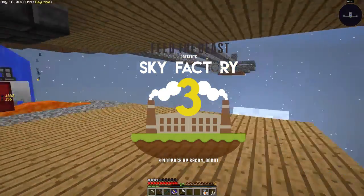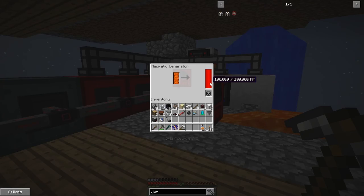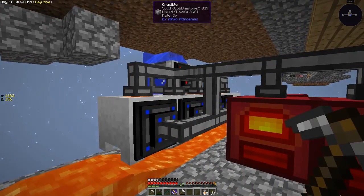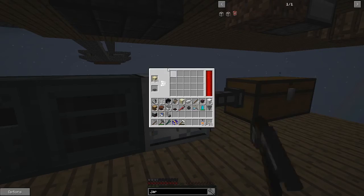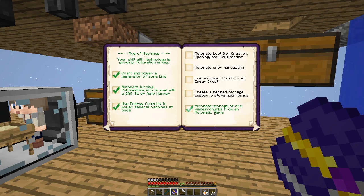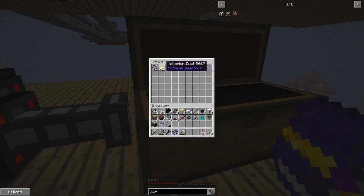Hello everyone, Gumball here and welcome back to Sky Factory 3. Since last episode I've added another magmatic generator to the system, which isn't doing a lot right now since we're not using that much power. I've also been running the system to make more sand hoping to get one more redstone, and I've automated storage of ore pieces from an automatic sieve — all our ore pieces are going into a chest via a transfer node.